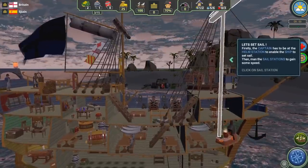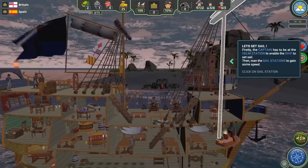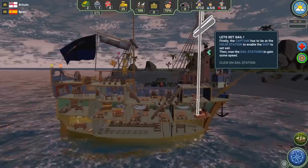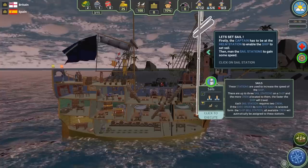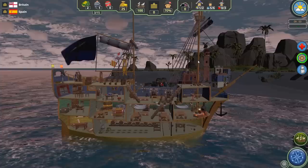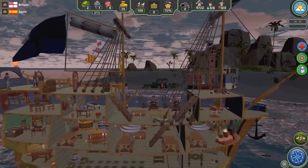If we want to sail, we have to have the captain at the wheel. Which is relevant because if we tell him to go down to the officers' quarters to train the officers, he'll leave the helm if we don't have enough officers. The tutorial is now telling us: if we want to set sail, we've got to tell the crew members to drop the sails. All we have to do is click on the sail icon and the crew will climb the rigging and drop the sail.